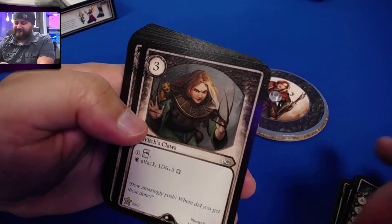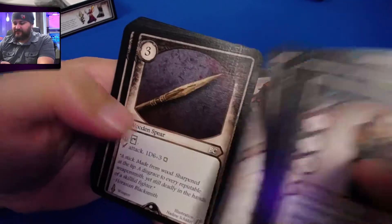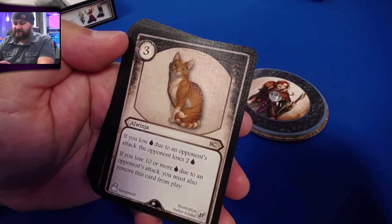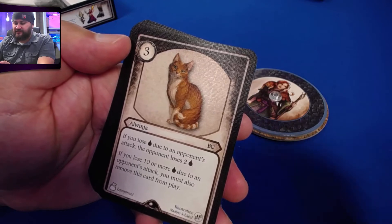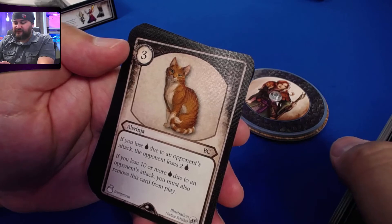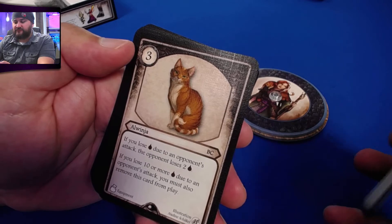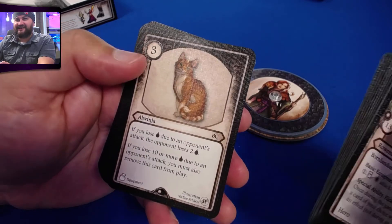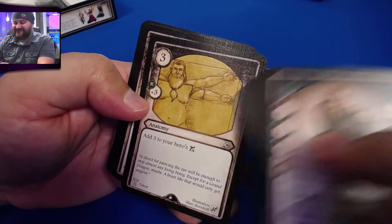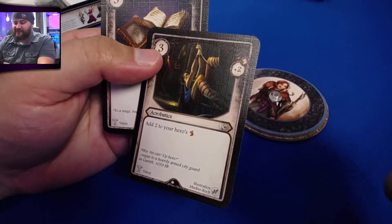There's the cat again — lots of kitties. The hero is Alwinja. Her ability: if you lose life due to an opponent's attack, the opponent loses two life. If you lose ten or more due to an opponent's attack, you must also remove this card from play. The cat scratches you back! That's cool. And yeah, that's the cat witch — acrobatics and everything else like that.